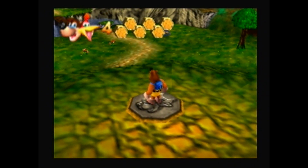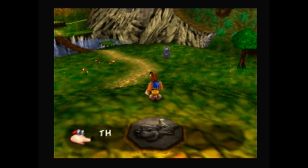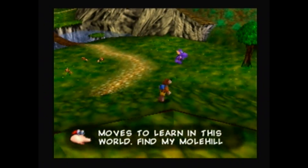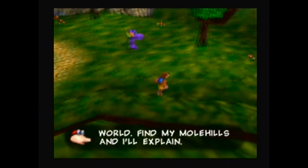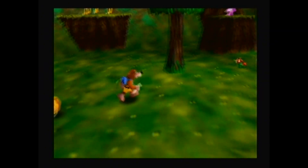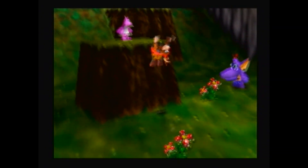Anyways, we started the game last video and got to Mumbo's Mountain, the first world of the game. There are three new moves to learn in this world. We also need to find musical notes and these little guys known as Jinjos.